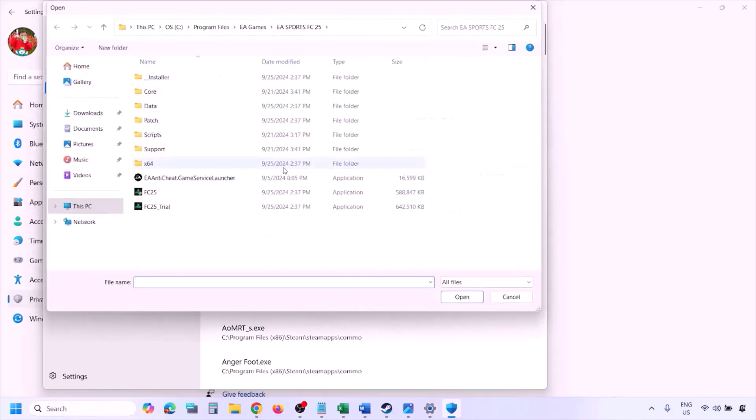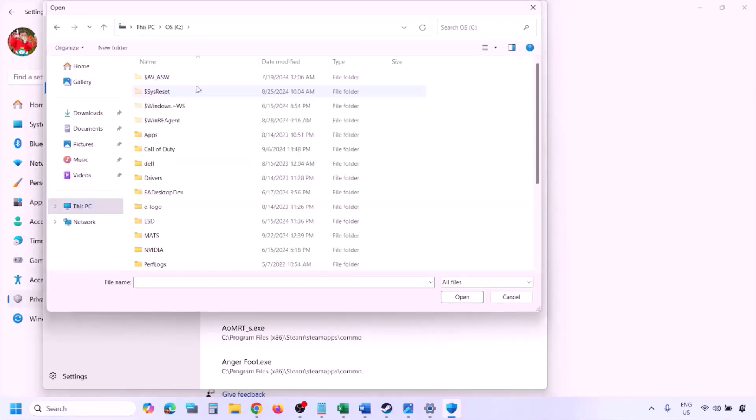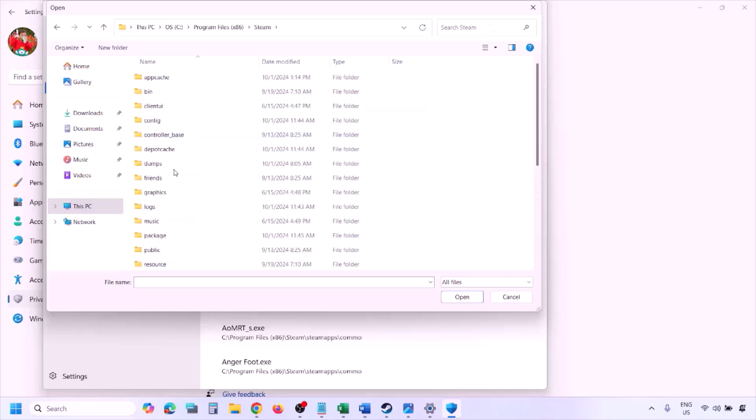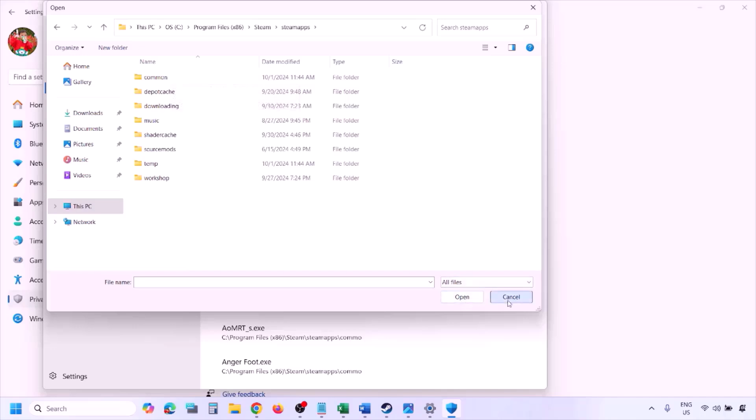Click on 'Browse all apps' and go to the game installation folder. Open your drive, open Program Files (x86), open the Steam folder, then SteamApps, then Common, then the game folder, and select the game EXE file. There might be one or two EXE files — add the game EXE file and click Open. Once the game is added, launch the game and check.